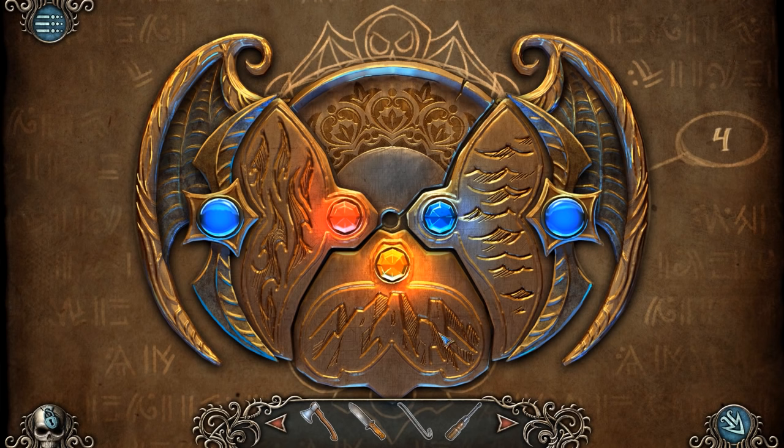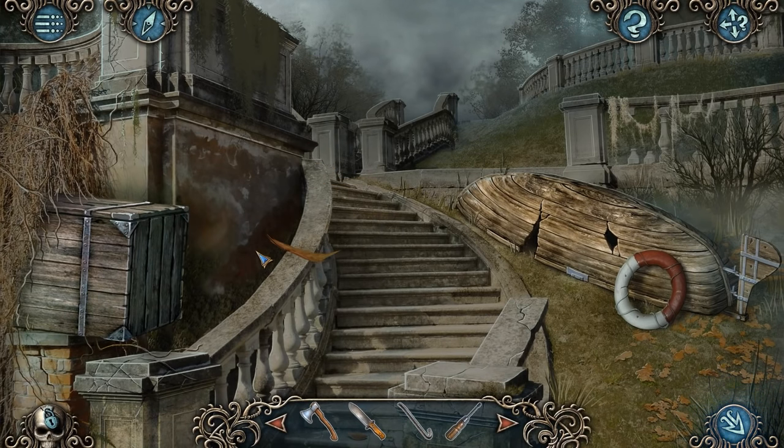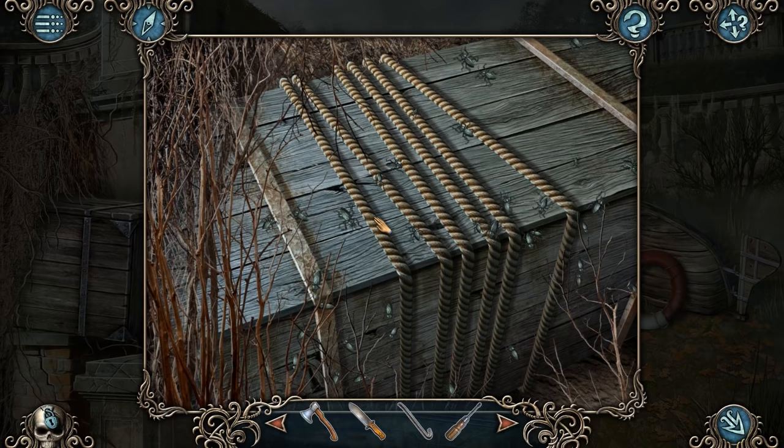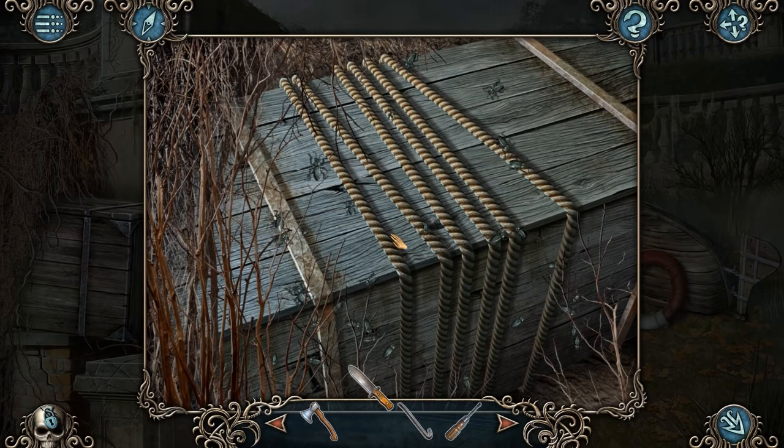There's a bit at the top, a bit at the bottom, and there's probably some overlapping little ones as well. But let's go back and see what we can do. Let's start by having a look at this box over here. Is it the knife for the ropes?